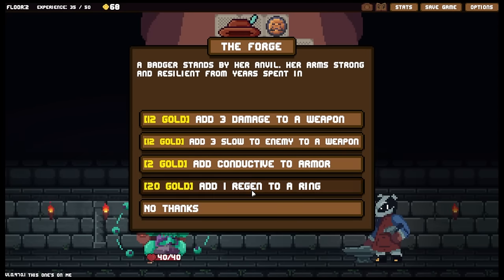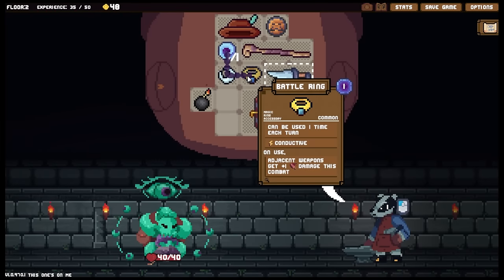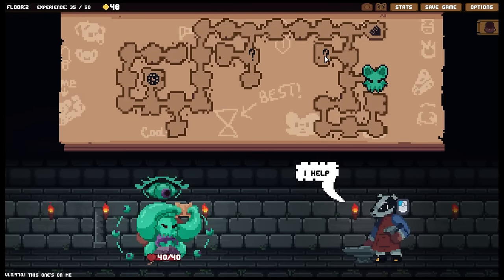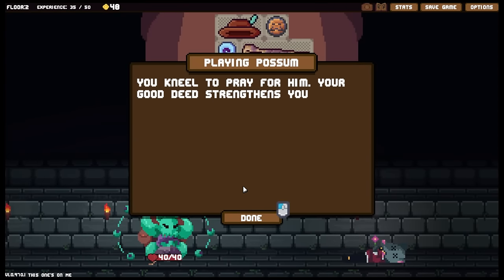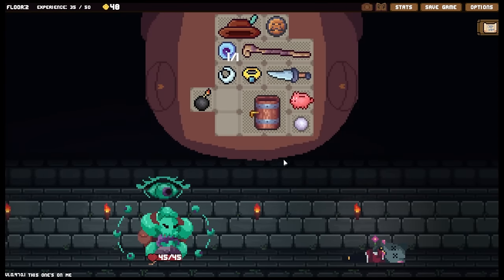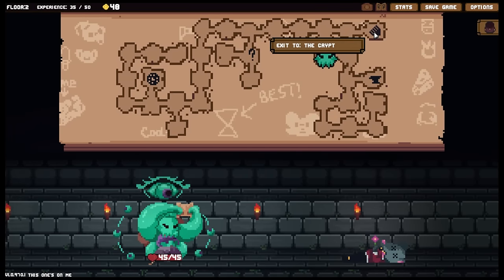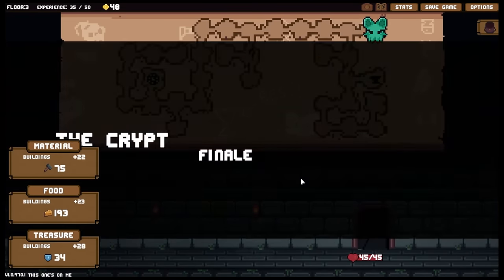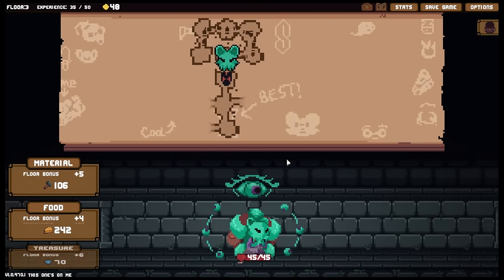I should have at least got one that works. Pray for him. Kneel to pray. Your good deed strengthens you - got max health. But that hurts a lot. I'm a dumb, and especially because I bought it as well. Oh well - it is still a good ring to have since it will allow me to scale my weapon quite aggressively.